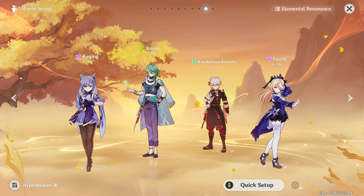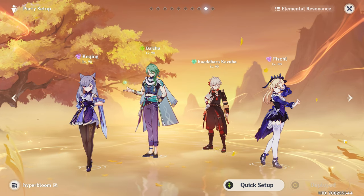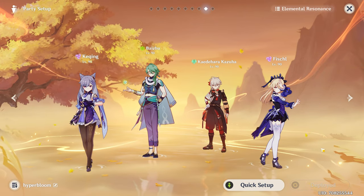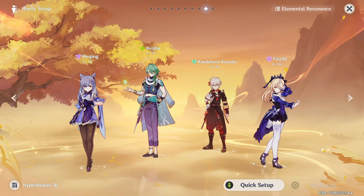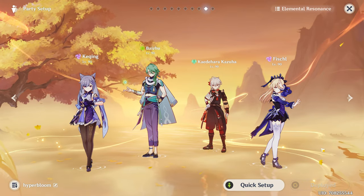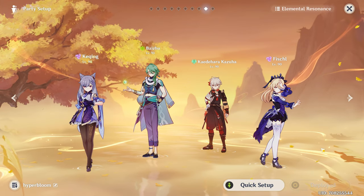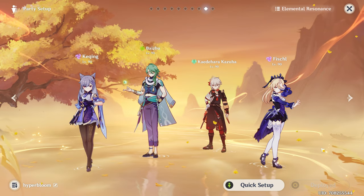Another team that Baizhu can fit in is the Nilou Bloom team, replacing Yaoyao with Baizhu alongside Nahida and Xinqiu or Barbara. Baizhu will give you a shield to protect you from dendro core explosions, heal you, and also apply dendro while you're on-field. Another DPS that Baizhu pairs well with is Alhaitham, since Alhaitham's on-field time is high. Having Baizhu on four-piece Deepwood means you don't have to rush your rotation or cancel it just to switch back to Nahida to hit enemies with the elemental skill to proc the set, boosting your damage significantly.